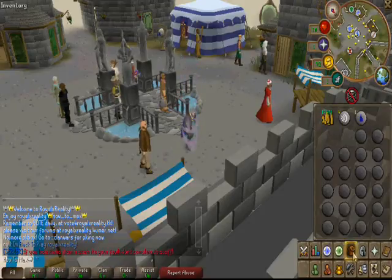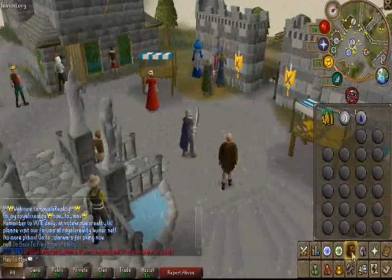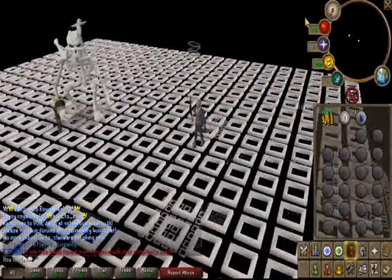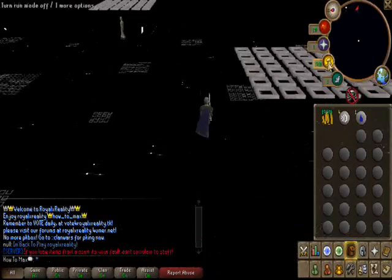All you got to do is type in colon colon S-K-E-L-E, otherwise known as Skelly. I use it in south portal — I've never used it in northwest, east, or anything — and then you just walk straight east.